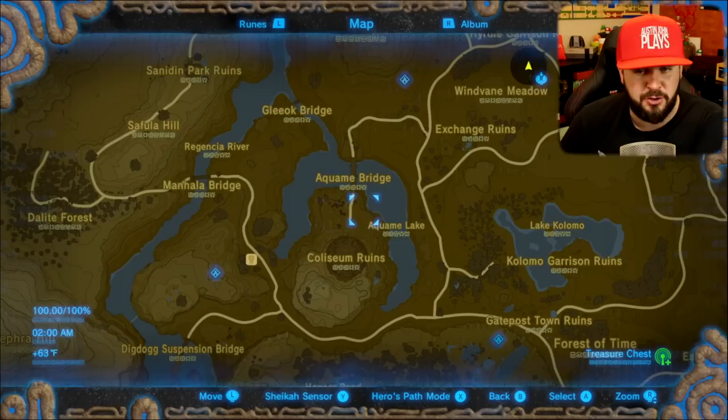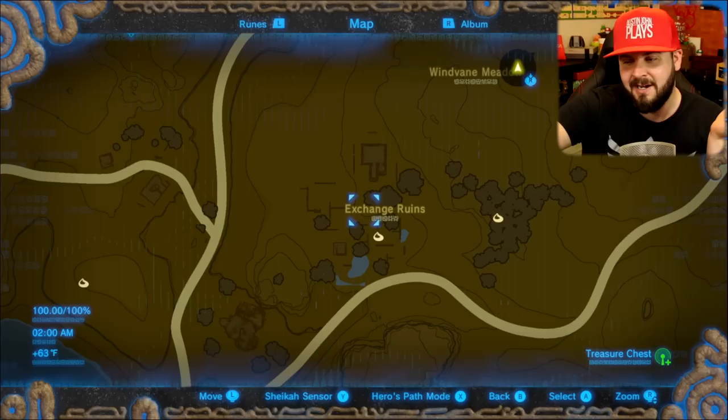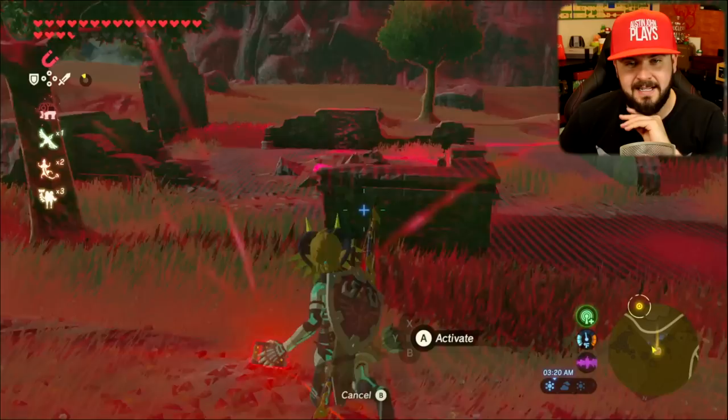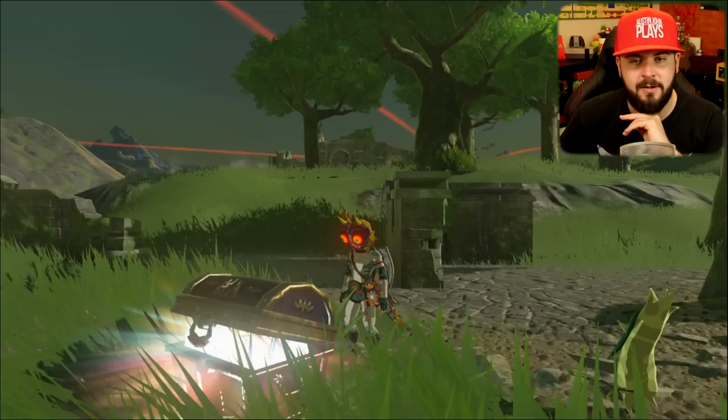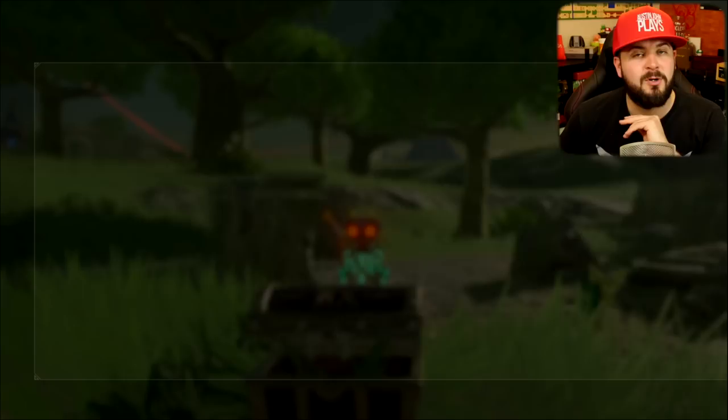The third and final piece of Tingle's outfit is at the Exchange Ruins — I guess that's where trade flourished. I was thinking it was going to be somewhere like Clock Town Castle where you buy the magic armor in Twilight Princess. This is on the south side of the ruins, inside what was one building. Right in the very middle, you'll see a dirt pile — pull it out of the ground and you'll get Tingle's Hood, completing the EX Treasure: Fairy Clothes quest.